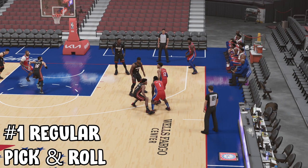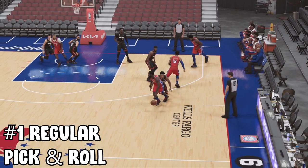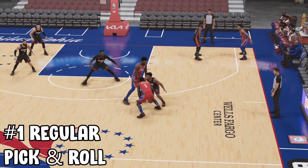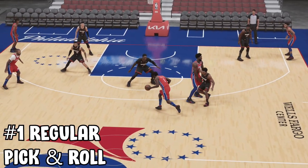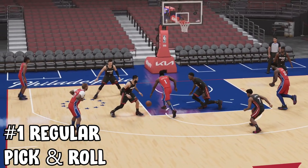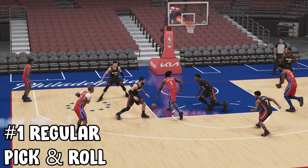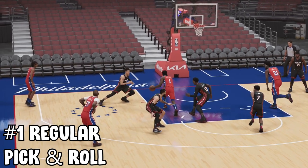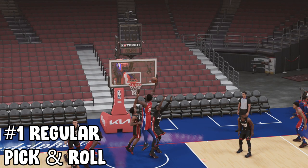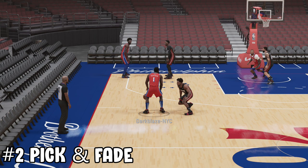Step one is the pick and roll — I'm gonna try to roll my center to the paint to finish at the rim. You gotta understand the animation of the game. Say your opponent gets stuck on the screen — that's your advantage to pull up a shot or make your center roll to the basket. See where the center is: he's paying attention to James Harden, not paying attention to Draymond B. So once the center pays attention to the ball carrier, pass it to Draymond B and you get an open dunk or layup, depending on the situation.